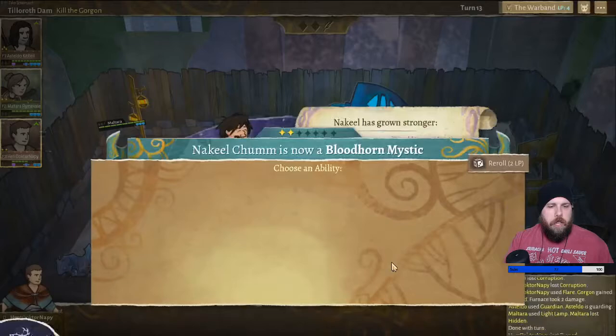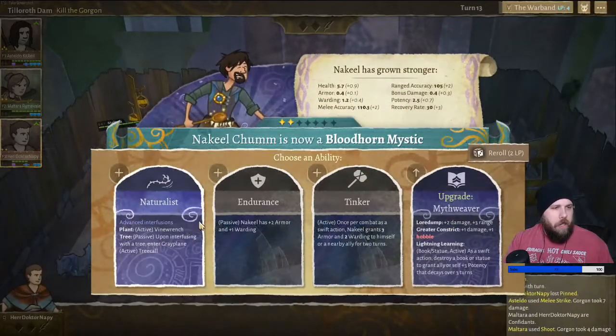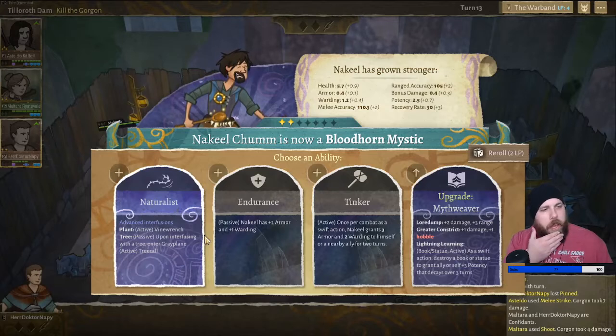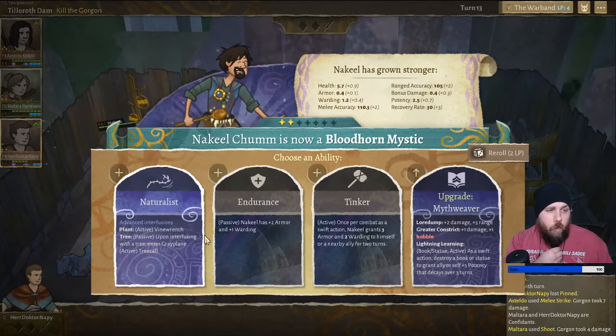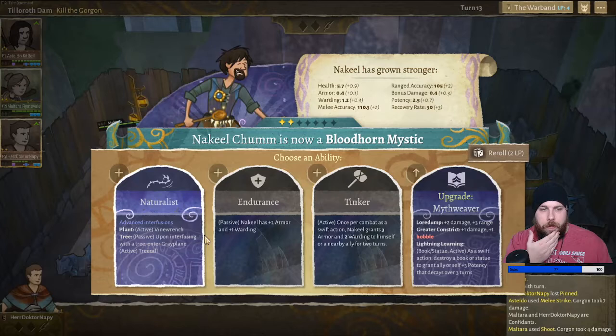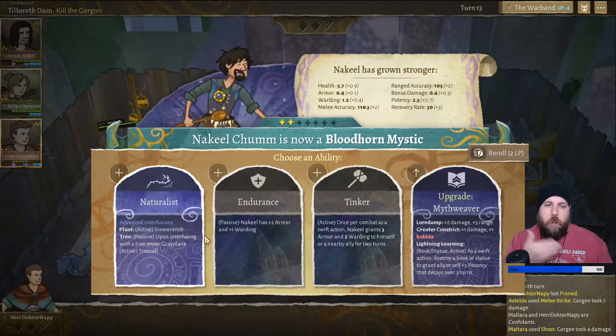We're going to put it on Doctor — he's actually got less dodge than the rest of them. Naturalist: Plant active, Vine Wrench. Tree passive — upon infusing with a tree, enter gray plane. Oh, that's really nice. But only used whenever there's trees involved.